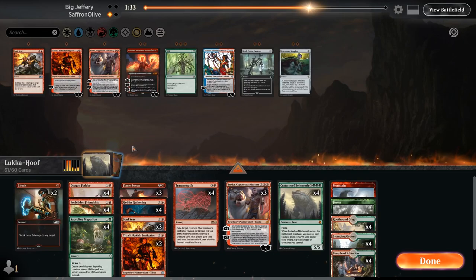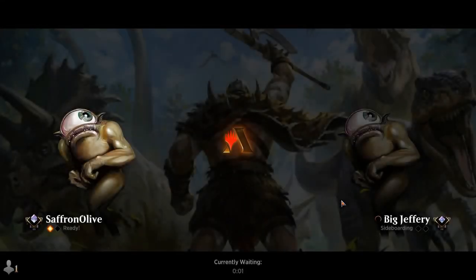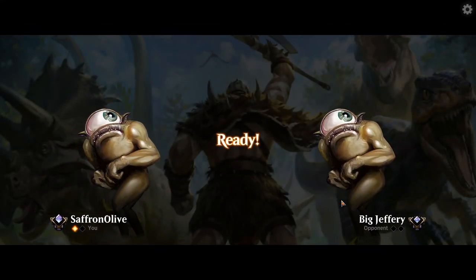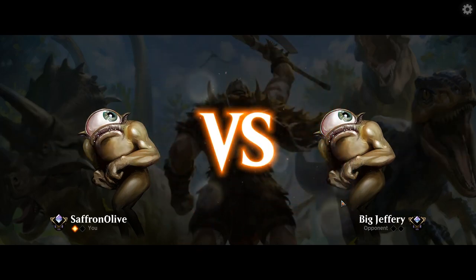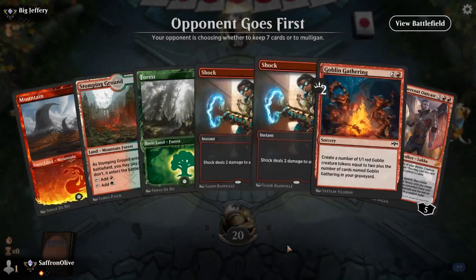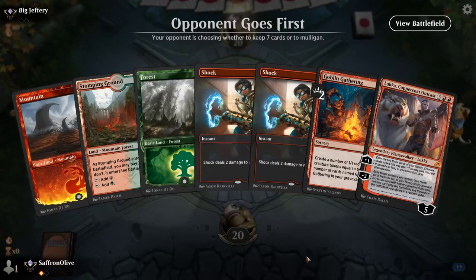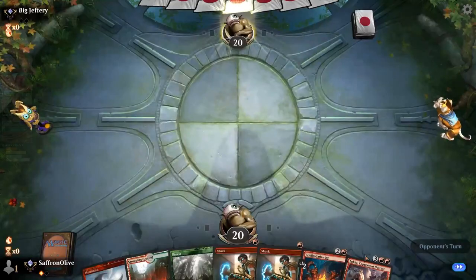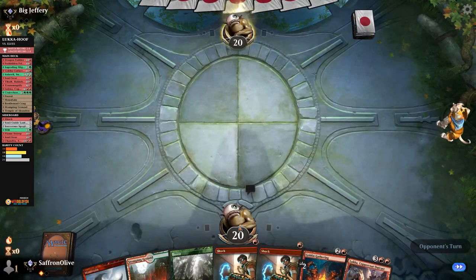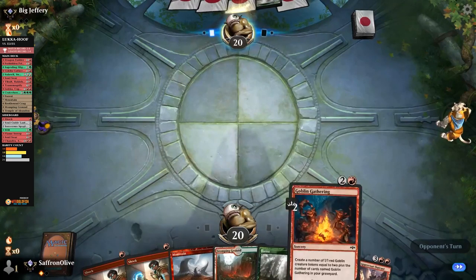We can go down a Hoof — in theory you probably only need to play two Hoofs, but I like the possibility of being able to hard cast it in some matchups. And there is a risk that you draw all of them and our deck does nothing. I actually like this hand — we're going to need more token production, but two Shocks are pretty good at keeping the Elves in line. Many of our cards produce tokens, so we should find it eventually.